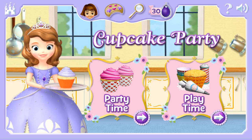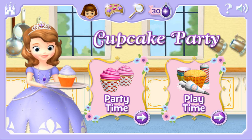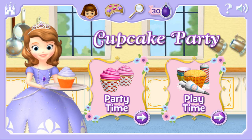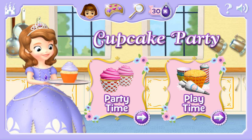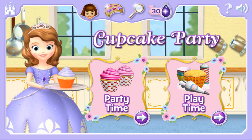Sophia loves to make beautiful cupcakes for her friends. Choose the pink one to decorate it especially for Sophia's party guests and get lots of stars. Choose the undecorated one to create the cupcake you want.